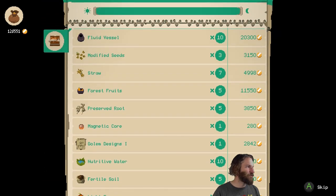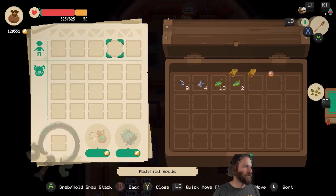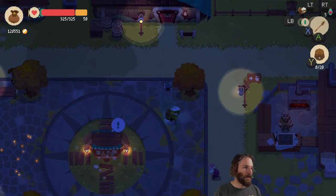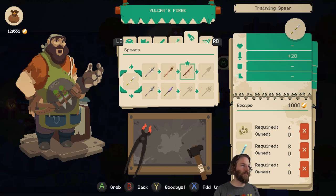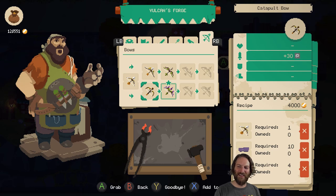We have absolutely killed it today. Look at this — we made 88,000 gold today. That is a preposterous amount of money. Let's ditch all that stuff and immediately head to my other home, the blacksmith, and buy myself a nifty second-tier bow. At the moment I've got a spear that does 250 damage, but for range combat I have something which does 30 damage and a tiny chance of stun. So 64,000 to take that to 77 damage and poison — I'm going to do that.